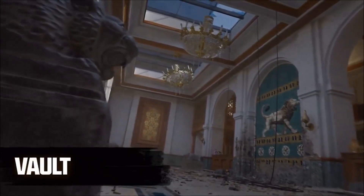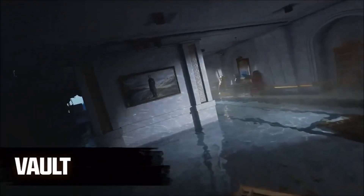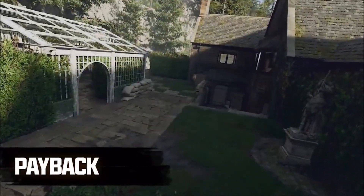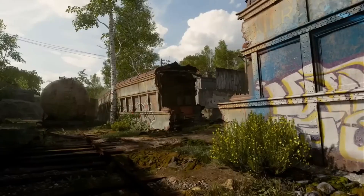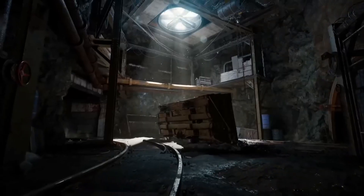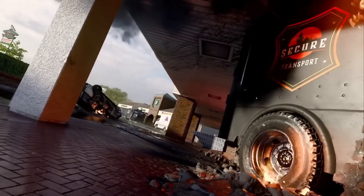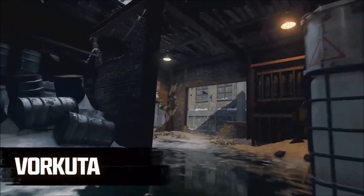Going back months ago to the first Black Ops 6 reveal, there was a multiplayer section where they talked about map design, saying they know what fans want and that there's a focus on medium-sized three-lane maps, like the map design of Black Ops 2 or 3. So we're back to classic three-lane maps with fast frenetic experiences, balanced with more medium size maps — better for a hardcore pacing that keeps the action flowing but still has meaningful decisions for the player to make.